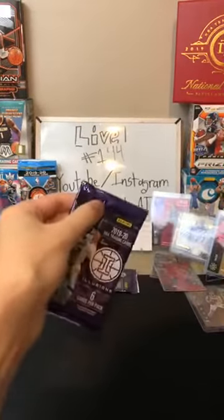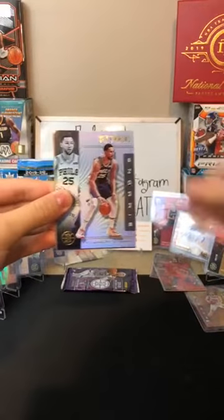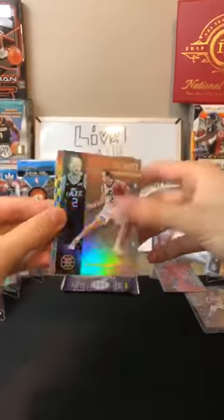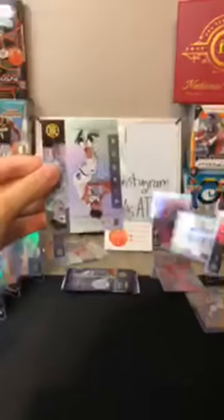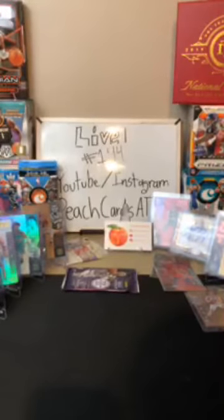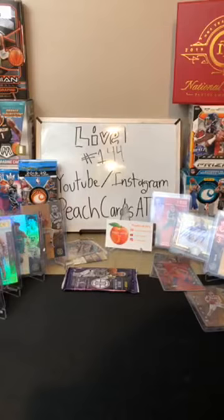Last two packs and then we have the Chronicles bonus pack. Kevin Herter for the Hawks. A Ben Simmons for the 76ers. Joe Ingles bronze for the Jazz — nice card there. A clear shot acetate of Devin Booker for the Suns — very nice, another one for the Suns, acidate there. Jaylen Brown for the Celtics. And Brandon Clark for the Grizzlies — another nice one for Joshua. Joe Ingles bronze — another one for the Jazz.